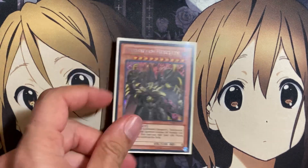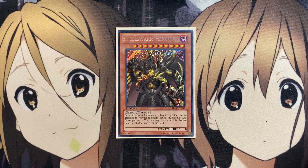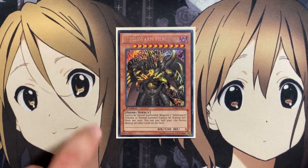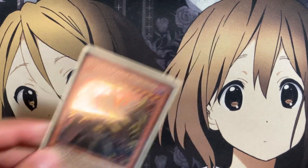We'll start off with the boss monsters. We're running one copy of Steel Swarm Hercules. It cannot be special summoned. It requires three Steel Swarm tributes to normal summon and cannot be normal set. Once per turn, you can pay half your life points to destroy all other cards on the field — complete destruction for every other card aside from itself. That means you can swing into your opponent for 3,200 points of damage alone with this card. You don't want too many copies of this card because the main play to get it out obviously requires the setup of your other Steel Swarm monsters, so just run one copy of this boss monster.